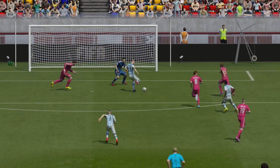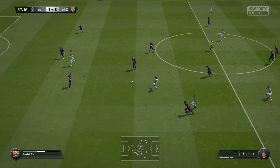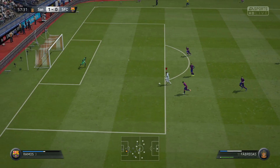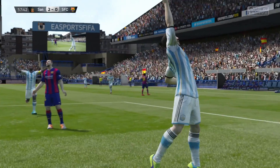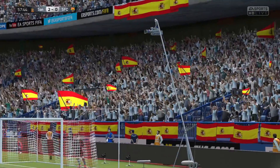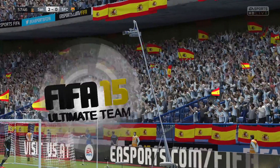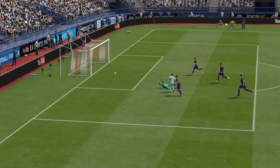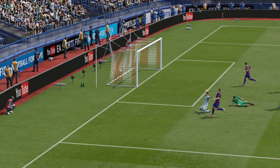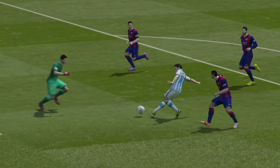So in those breakaway opportunities where you feel like the goalie always stops it when he comes out — there's no way you can get that shot in there — what you want to do is take the ground shot. I will guarantee you at least 90% of the time it will go right underneath him like you're seeing in these clips, and it will go right in for that goal.